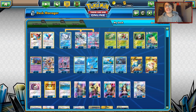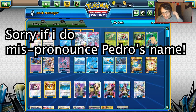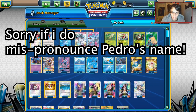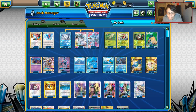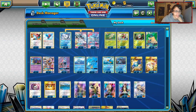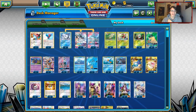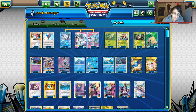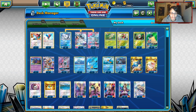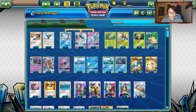Welcome back to a brand new PDCGO video. Today we're going to be taking a look at Pedro Taurus's Decidueye Meganium Kingdra Porygon-Z deck. I'll leave a link to Pedro's Twitter in the description down below — obviously it's his deck.